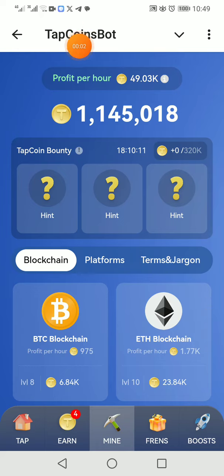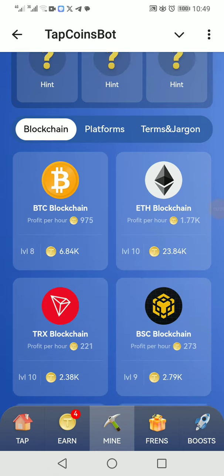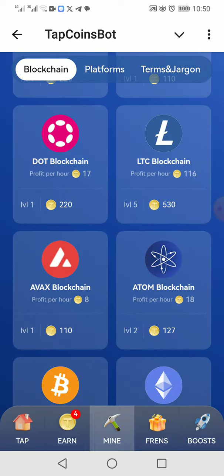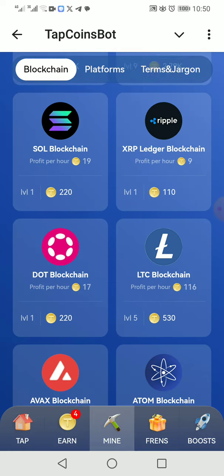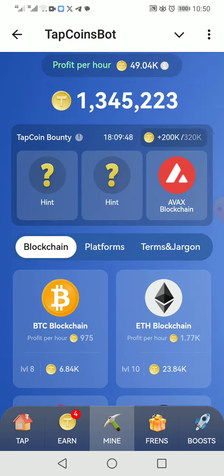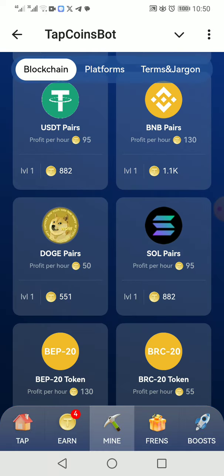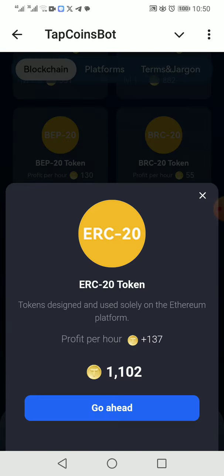Hi friends, today I show you what is the combo of Tab Coin Boot. Now we can check what is the combo of today. The first combo is the AVX black blockchain. And now we can check what is the second combo — the second combo is ERC-20.